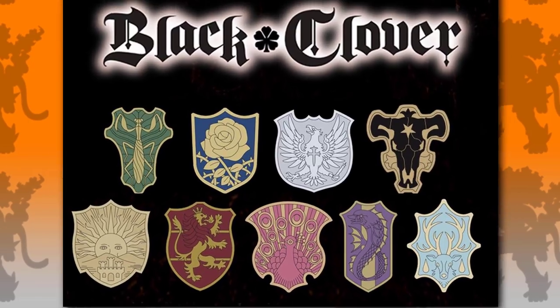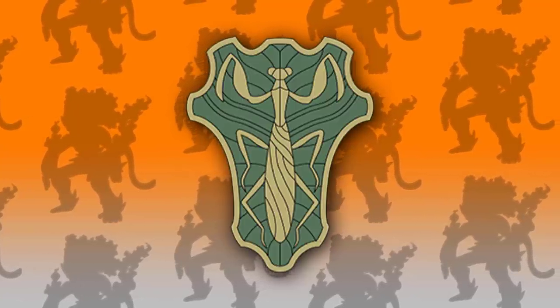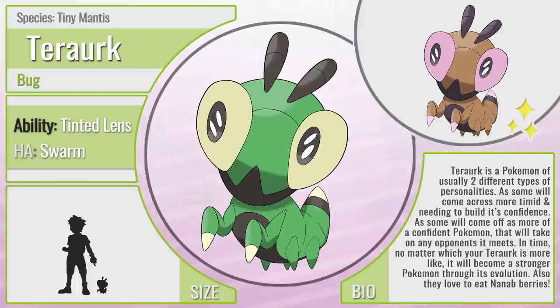The first set of Pokemon are actually inspired by a Magic Knight squad from Black Clover — that being the Green Mantis. It just makes a lot of sense as this was an awesome way to tie in a new Pokemon with some Black Clover elements, and mantises are pretty cool insects. So without further ado, I present Terra Urk — the Tiny Mantis Pokemon, a pure Bug type with the ability Tinted Lens and the hidden ability Swarm. Terra Urk usually has one of two different personalities: some are more timid and need to build their confidence, while others come off more confident and brave. In time, no matter which personality your Terra Urk has, it will become a stronger Pokemon through its evolution. They also love to eat Nanab Berries. The name Terra Urk comes from Mantoptera — another name for a mantis — and Lurk, which explains part of its evolution.